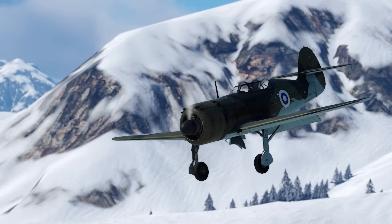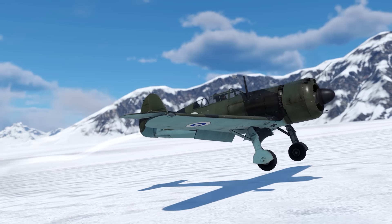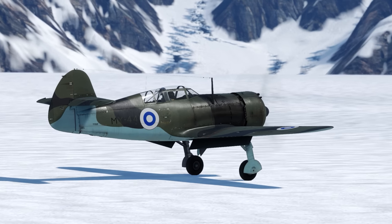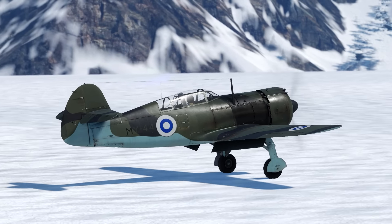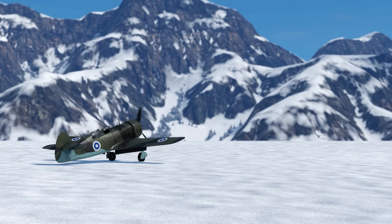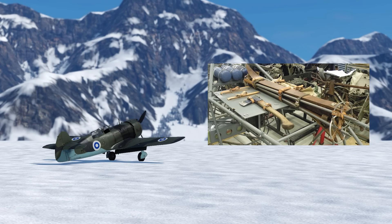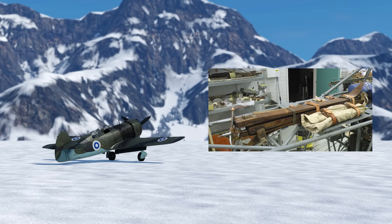If you find yourself flying in a frozen tundra and suddenly experience engine failure, it's okay if you happen to be flying the Mirski 2, as the plane has a small survival kit featuring some skis and an axe stashed in the rear compartment. A Finnish aviation museum is undergoing a restoration of the aircraft, and you can see in one of their update blogs how this survival kit would have looked like in real life.